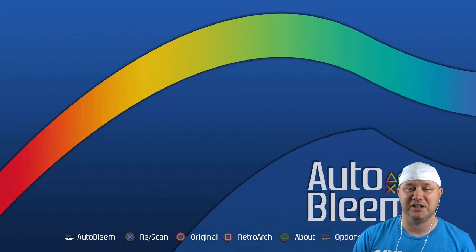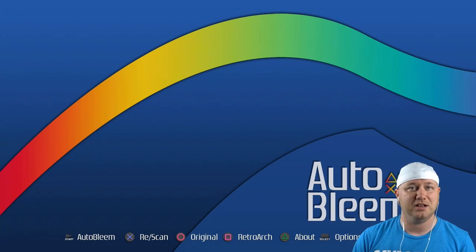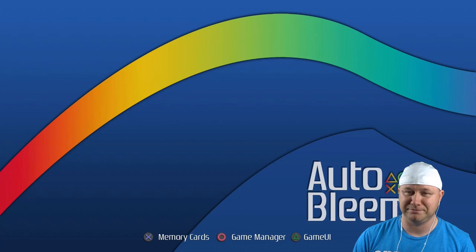If you first take a look at this menu, you don't see anything different — there's different background music and a different background, but the options all look the same until you hold down the L1 button. We still have the memory card option and the game manager, but we now have a new option for game UI.